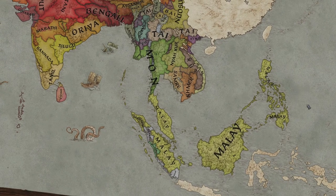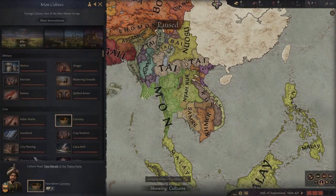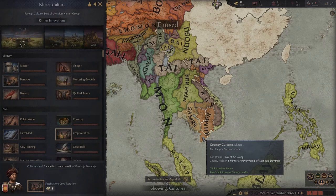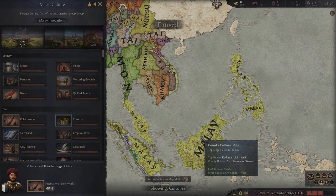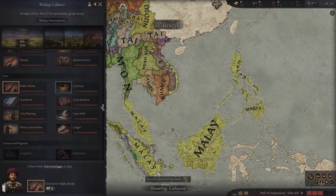Currently it includes 4 new culture groups, the 2 biggest being Mon-Khmer, which is in the areas around Thailand and has a few different subcultures included such as Mon and Nyakir. The other being Austronesian, with the Malay culture which is giant, taking up most of the south. The other 2 cultures are Thai and Vietic.